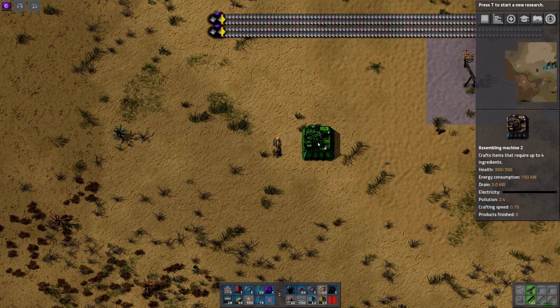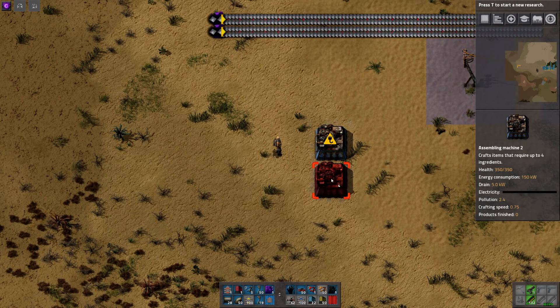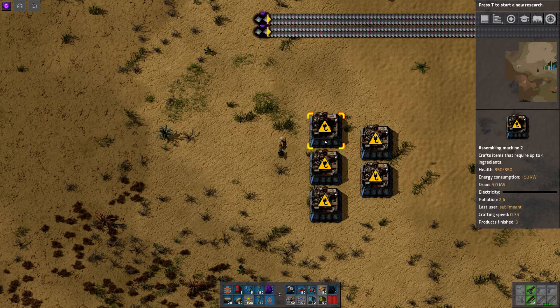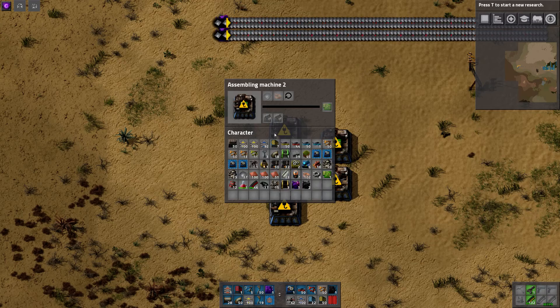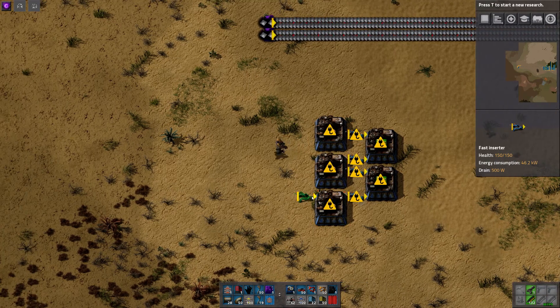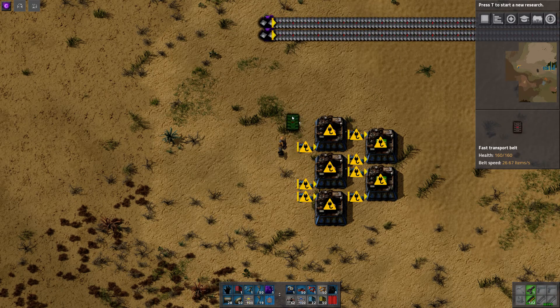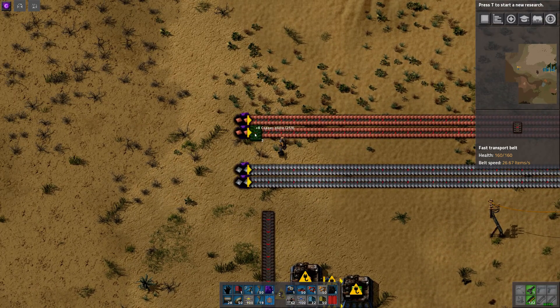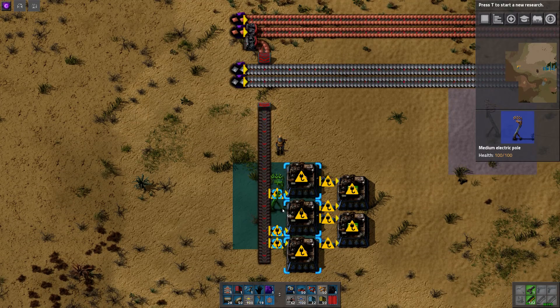Now, green circuits — there are some really classic builds for them, where it usually looks something like this, where we'll have copper cables being directly fed into some green circuit machines like this. And this is definitely pretty compact, which is nice, but I think we can do something better. But to start out with, let's just start with this and see where it takes us.